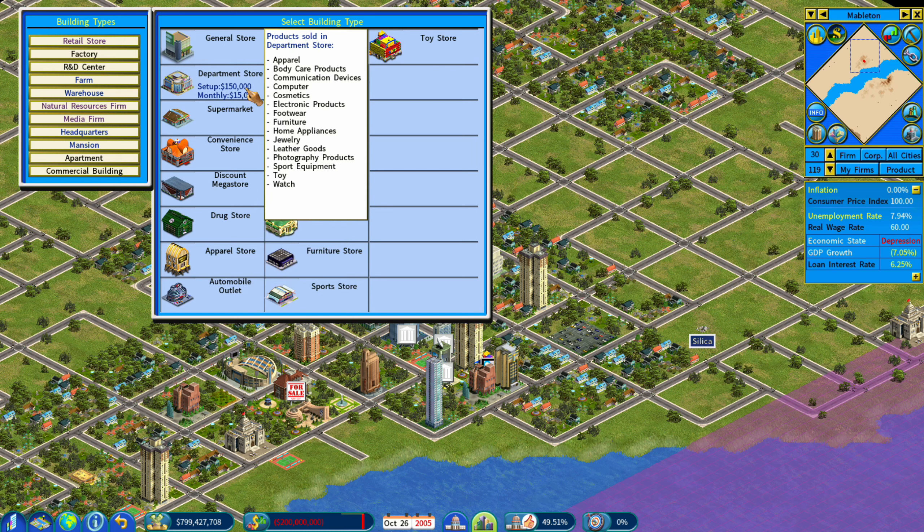Lastly, there are new mini map modes for looking at your city's population and pollution. There's a population and public services view that shows you which areas have access to different public services within the city, so when you're building the city you can help your corporation out. There's also a central business district indicator — this red dot — that shows you where the central business district of the city is.